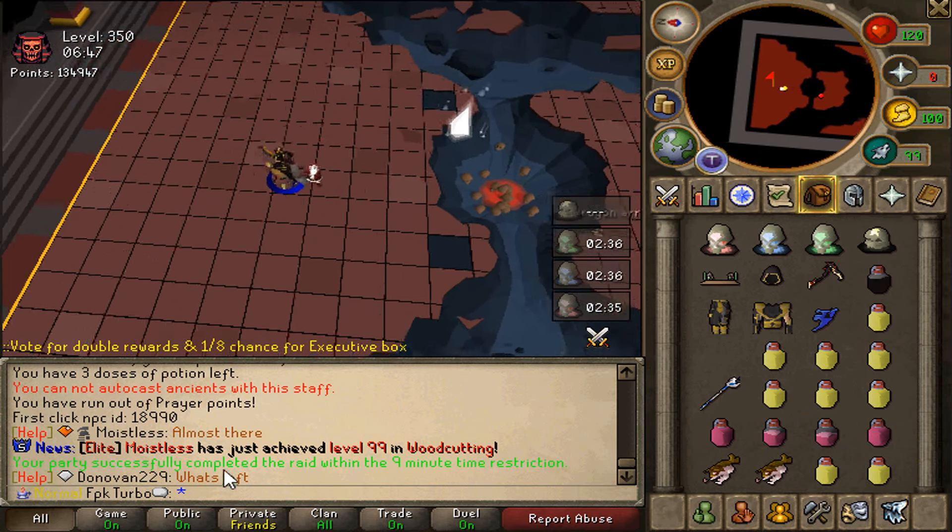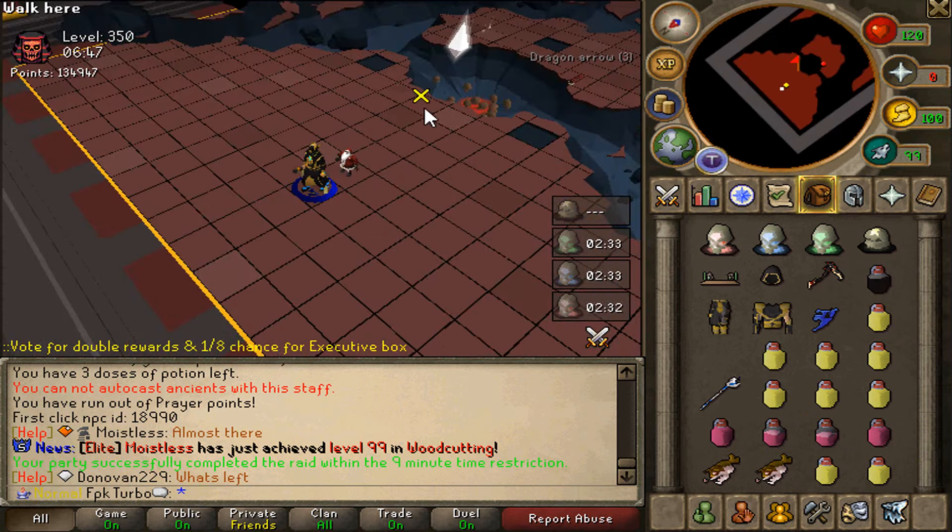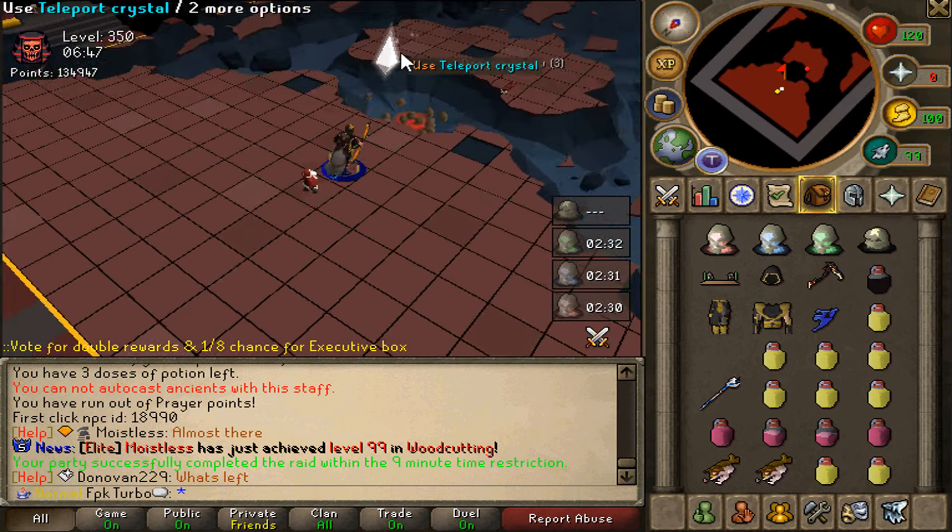Our party has successfully completed the raid within the nine-minute time restriction. We can now open up the chest. These new relics are very, very powerful — super crazy. Let's open it up and see what we get. There's my chest and that's what we managed to get.